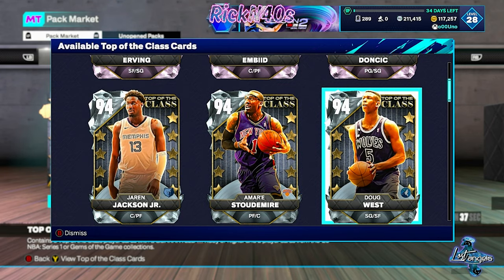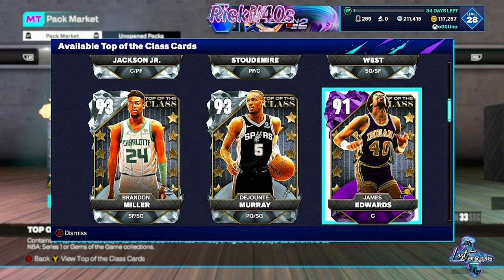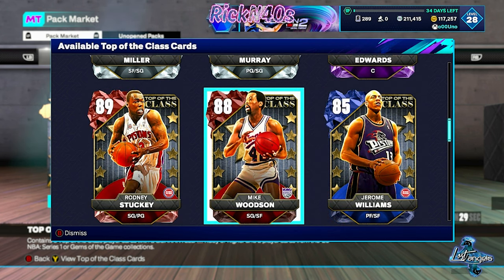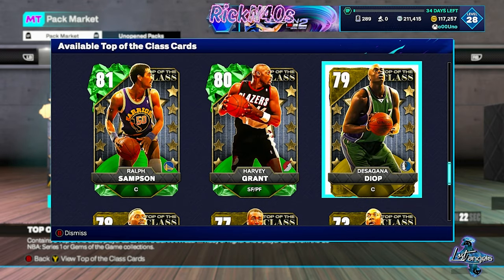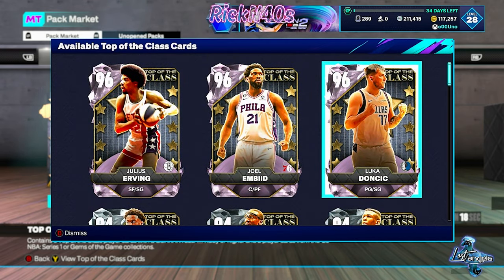You got a Jaron Jackson Jr., Amari Stoudemire, Doug West, Deontay Murray, Brandon Miller. James Edwards is out here. Jerome Williams. Mike Woodson. Rodney Stuckey out here. Darrell Walker. Deontay Green. Steve Hunter. Some good budget cards out here, but we're not really looking at those. We are going to be concentrating today on the diamonds and the pink diamonds.